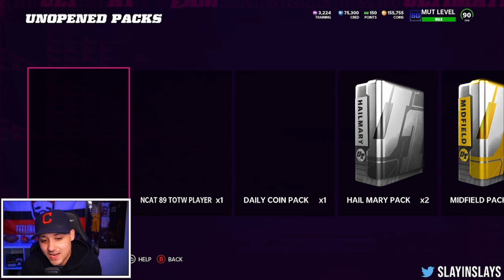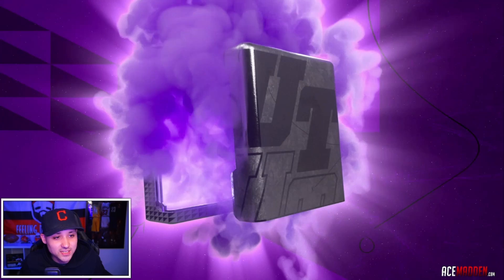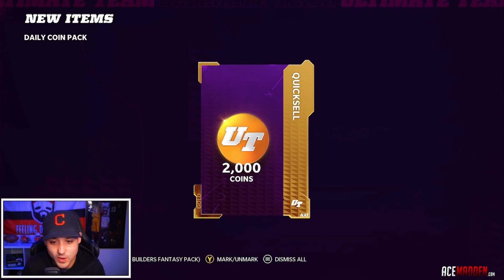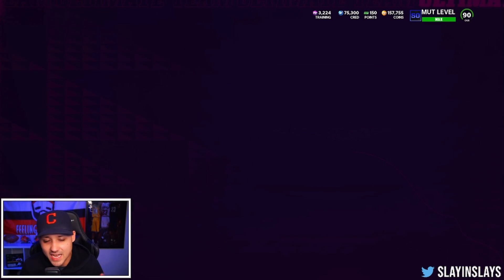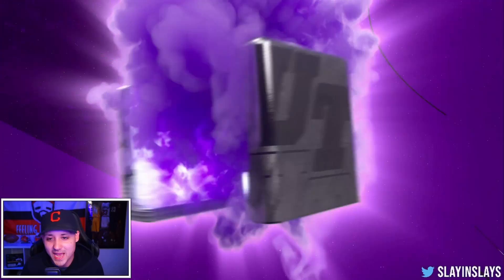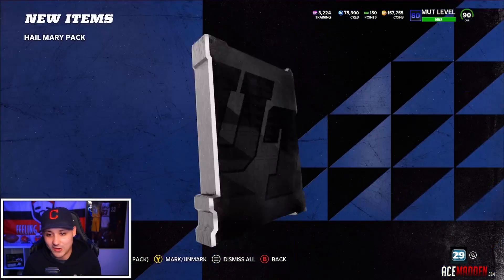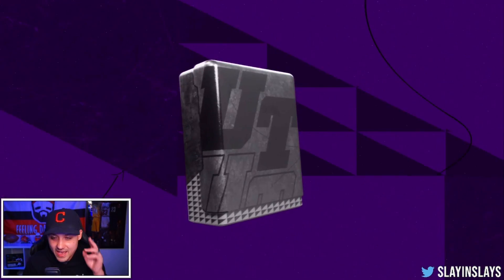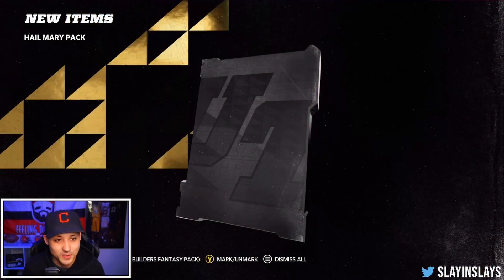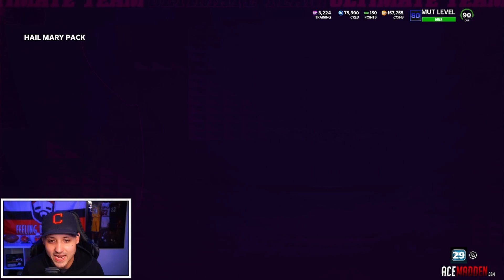We didn't finish Weekend League but we did play a little bit, so we do have some packs for that. Let's open those up and see if we can get something — we can pull limiteds out of these. We got our daily coin pack as well — 2,000 coins. Way to rob me right there. We got a couple Hail Mary packs, strategy items, a midfield and red zone pack. Not the greatest packs, but I've seen people pull good stuff out of these. No elites — if we could have pulled a rare one that's 50k. Two Hail Mary packs — no elites.